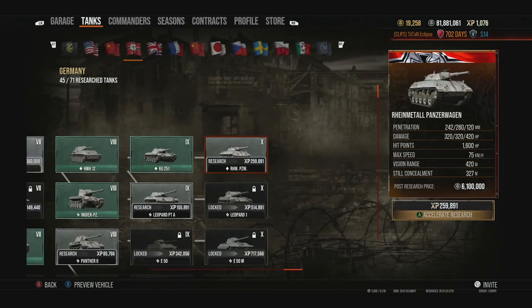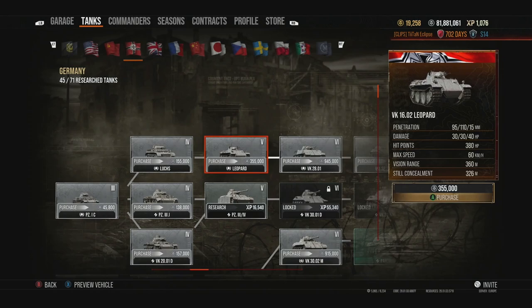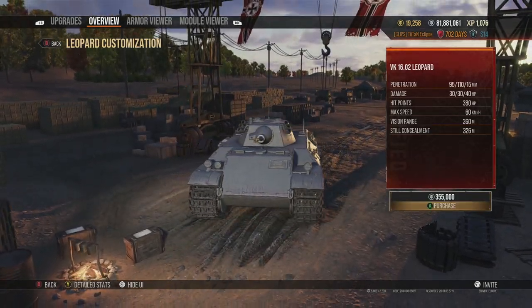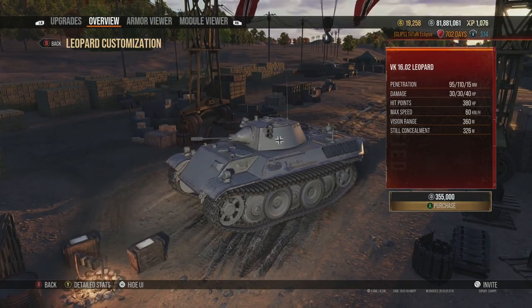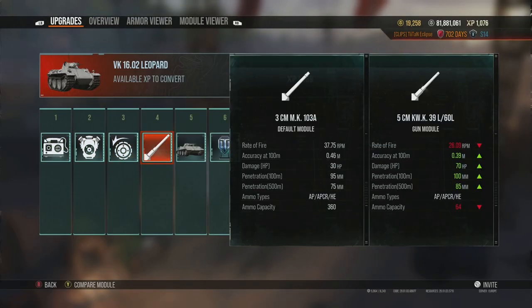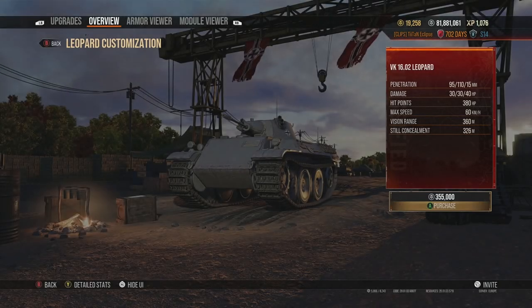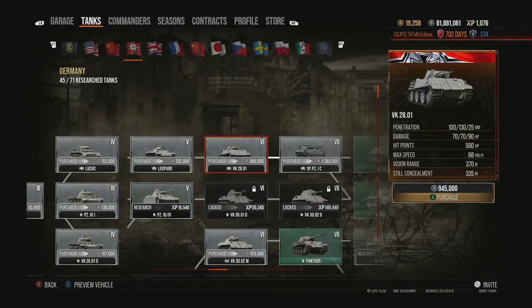The German light tanks start off with the Rheinmetall Panzerwagen as the end goal, and you start at the Leopard. The Leopard is a tier 5 light tank that is kind of boxy — very much like the Luchs, which is the tank you played previously. It has no real superb attributes; you pretty much have everything the Luchs had but with slightly better penetration and damage. You have a little bit of armor compared to other light tanks at this tier.